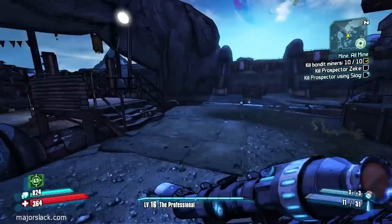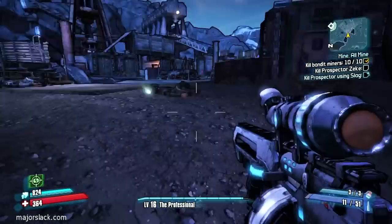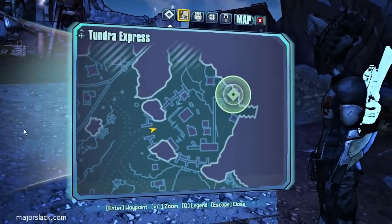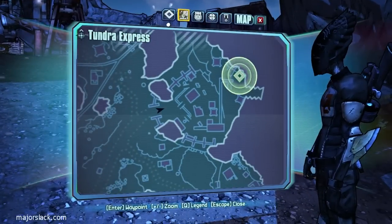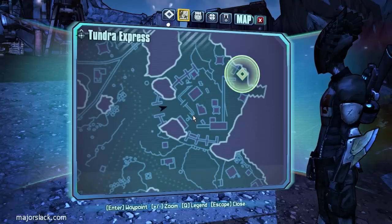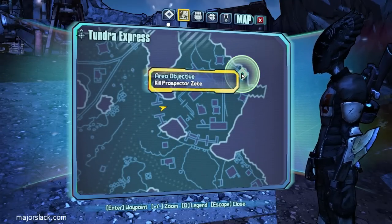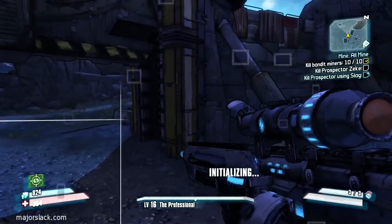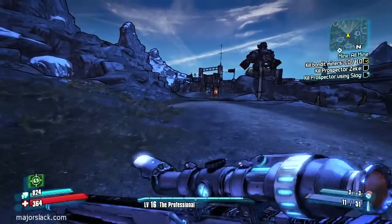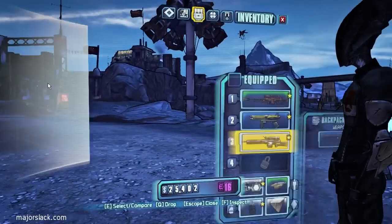Alright, we're back! Major Slack is back — this is the home of Titillating Tactical Gaming. We just cleared out the lower floor of Mount Mole Hill Mine. Our objective is to kill Prospector Zeke on the upper floor, but my inventory is totally full. If we take off and go back to Tina's place, we can empty out our inventory and come back — the lower area should still be cleared out.